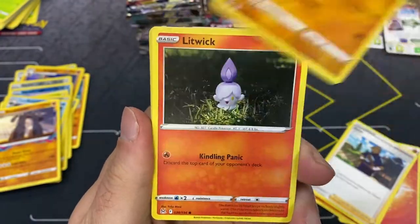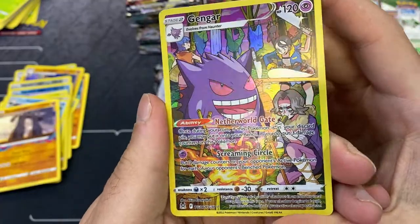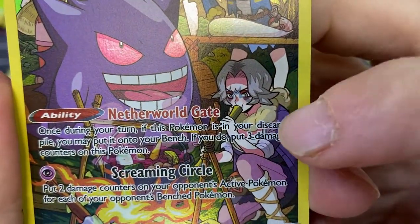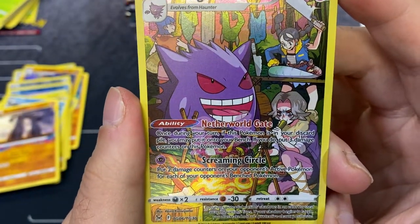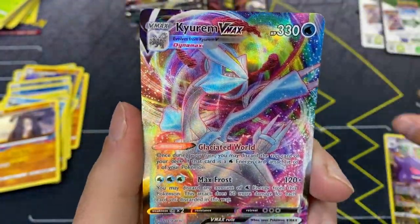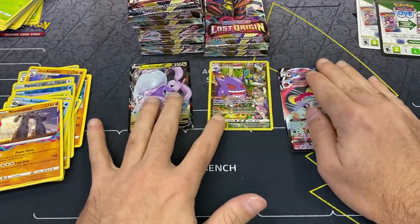Fire energy, Machop, Inkay, Carbink, Litwick, Oddish, Luvdisc, Finneon, Spinner Rack - a Gengar character card, one of my favorites here! Look at all the stuff going on in this card. He's trying to make the fire bigger - I had to do a double take on this card. And a Clefable VMAX - very cool. So our second VMAX and a Gengar character card - very very nice.